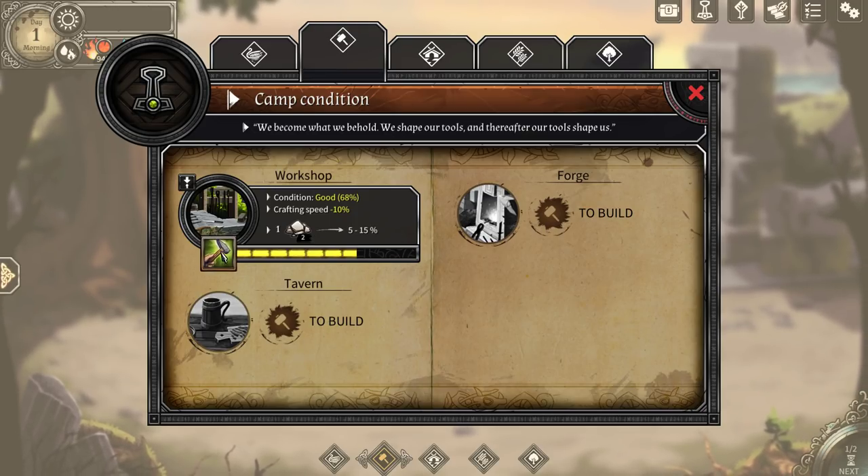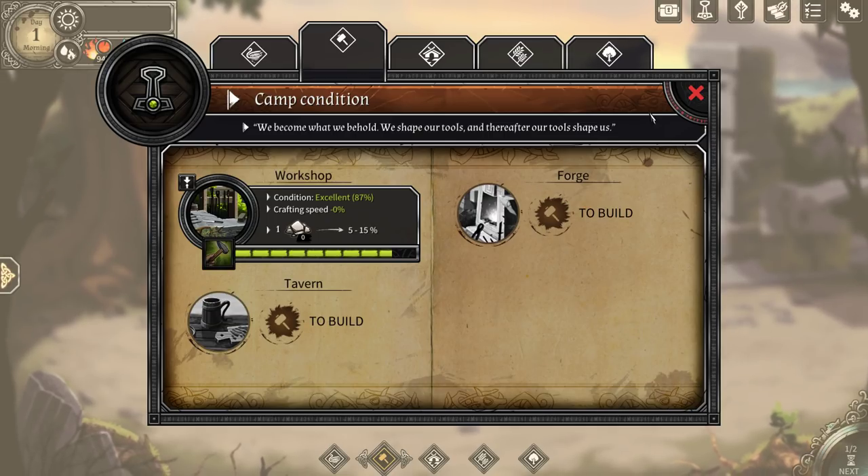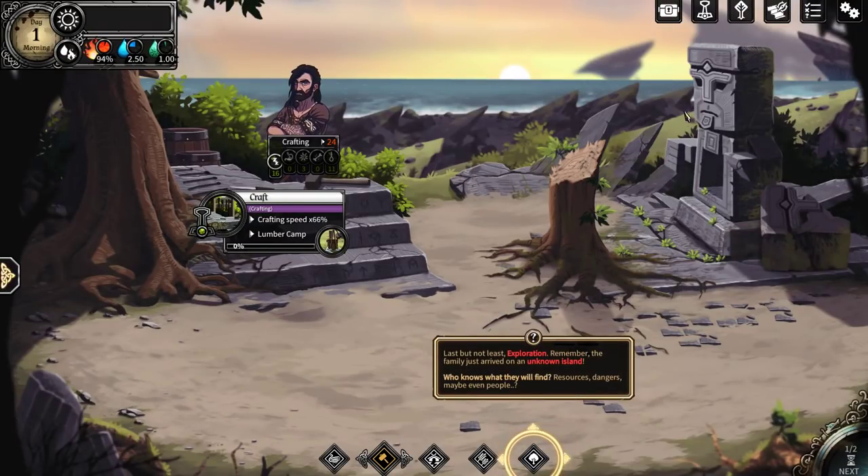Workshop — do we just repair it here? How much resources does this take? Stone. That was the only two stone we had, so I hope we don't need anything else from it. But its condition is excellent, so that's pretty good.